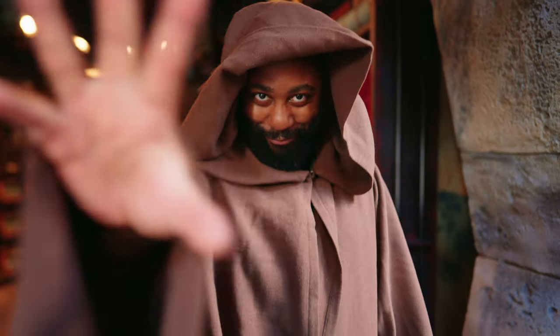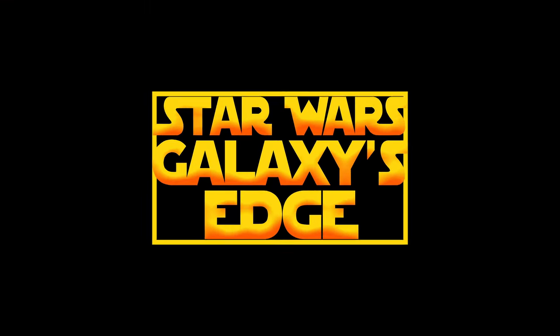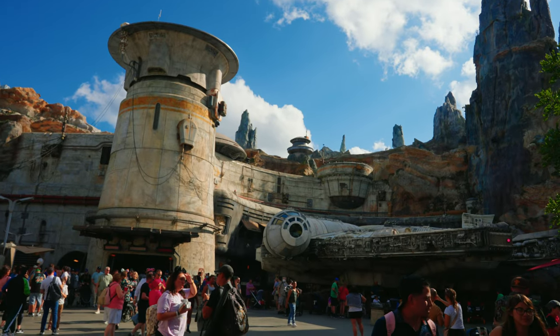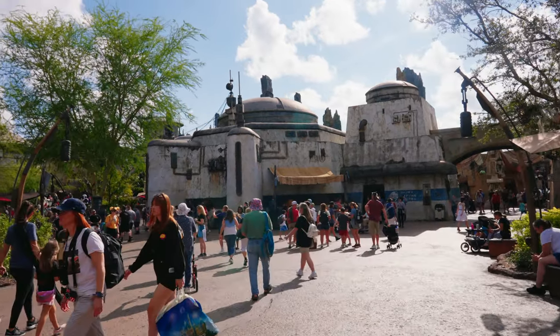We're at Disney Hollywood Studios. This is our first time being at Disney World together, and we are super excited. I am taking this one to Galaxy's Edge, which is the Star Wars land, for an early birthday present, and we cannot be more excited to be here. We're getting ready to walk into the entrance of Galaxy's Edge, and I'm really excited to check this out.